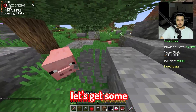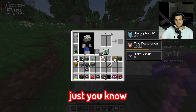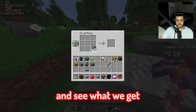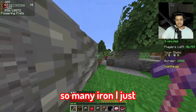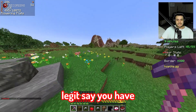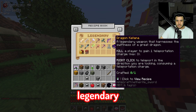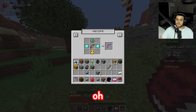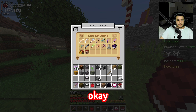We need iron and flint for the lumberjack axe. Let's get some cobblestone and make a furnace for protection. I'm just gonna scavenge — run and don't stop. I need one more iron. Oh no, I can craft it — wait, it says I have it but I don't? Oh well. What else can we craft? What does that legendary do — teleport? Nine items? Not worth it.